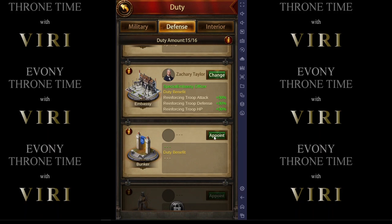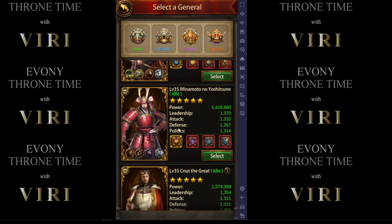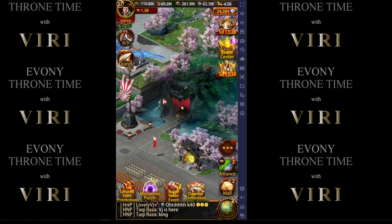So let's assign one of those that I don't use — and that would be Minamoto. Don't scoff at me; Minamoto has been a good trooper in his time, but I don't use him any longer. So let's appoint him, and look at that — Special Bunker Officer. He is going to give me an additional 100,000 troops that I can put into the bunker.